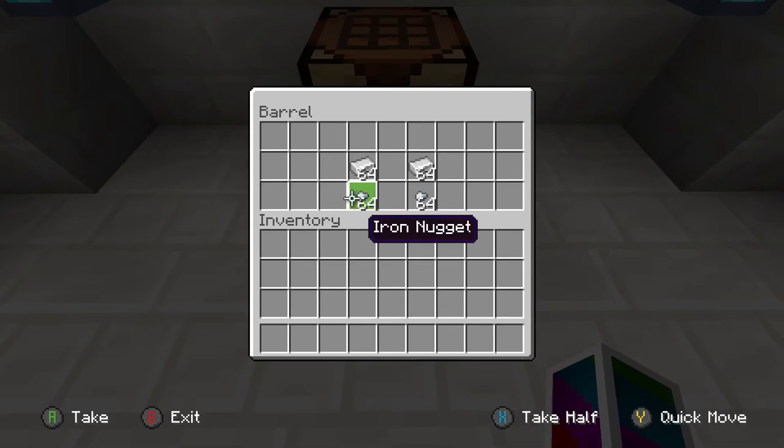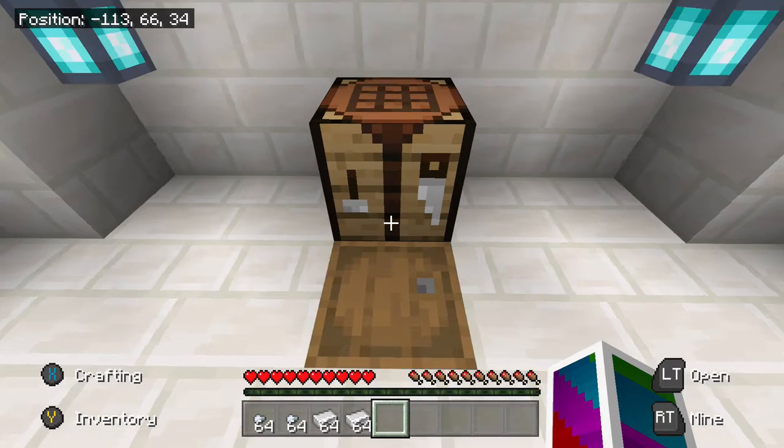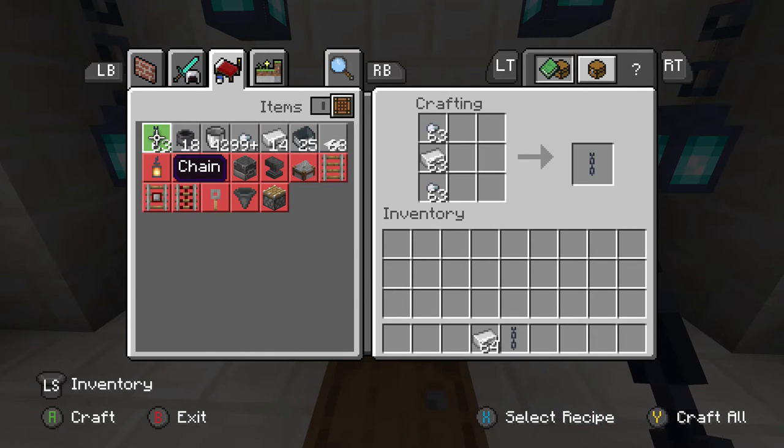We'll head over to our barrel. What we need is some iron nuggets and some iron ingots. Grab yourself a crafting table and let's make some chains.